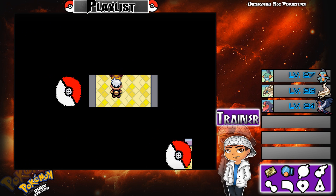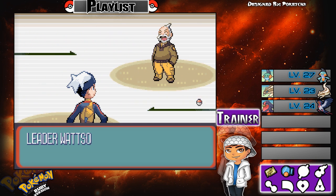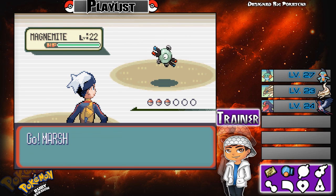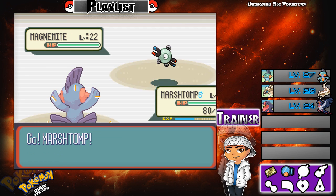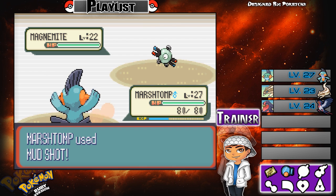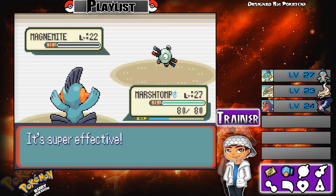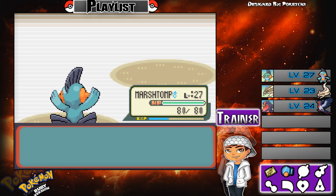Watson would like to battle. He will start with a Magnemite at level 22 — it's Electric and Steel type, so my Ground move will be four times effective. That may give me the win, and it did — first one down, nothing really special.